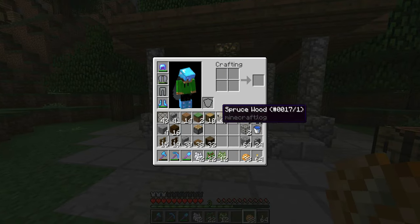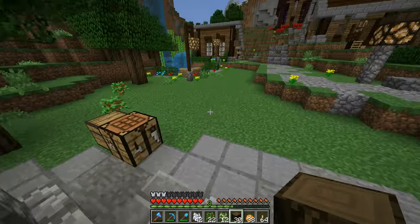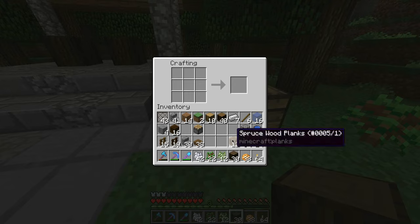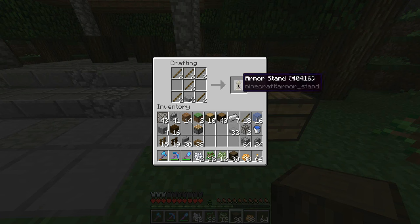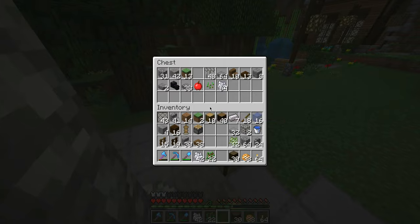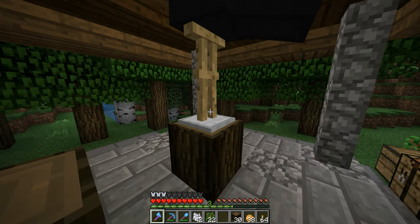I have to test something real quick because I don't know something about Minecraft. Let's make a bunch of sticks and then make some armor stands. Now I don't know if you can put the dragon head on an armor stand. Yes you can — look at that! I guess we really don't need to though, do we? Okay — break it. Wait — thank goodness, okay.